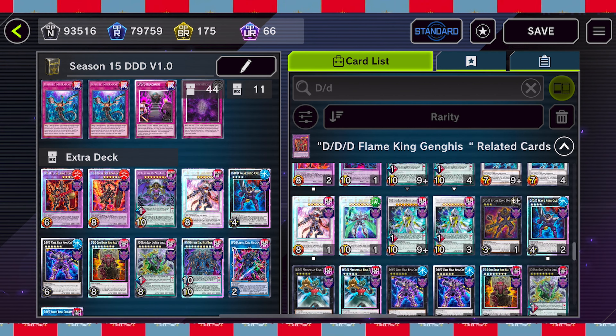Since our deck is a little bulky let's throw in Piri Reis Map. I do want to try my Dark Spirit of Malice and Cursed Necrofear combo along with Allure of Darkness. I don't have enough URs right now but in two days I will because I'm going to be grinding - and thanks to the magic of editing, we now clearly have enough UR and SR materials. Here's the deck again.